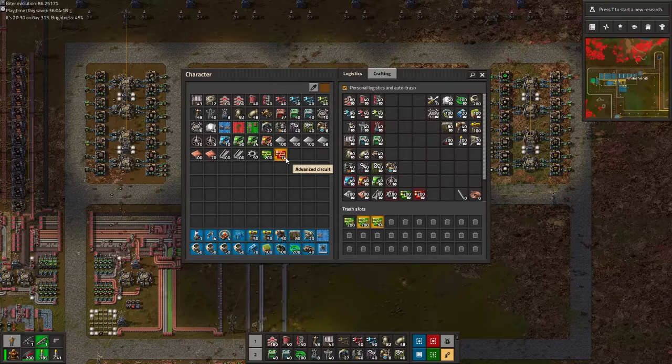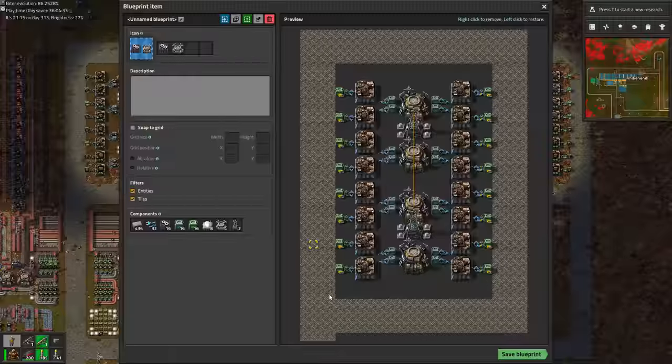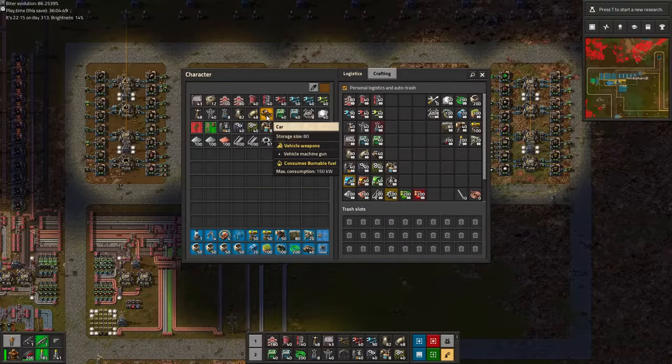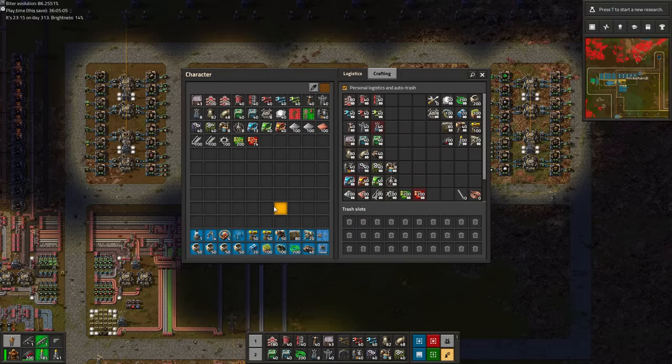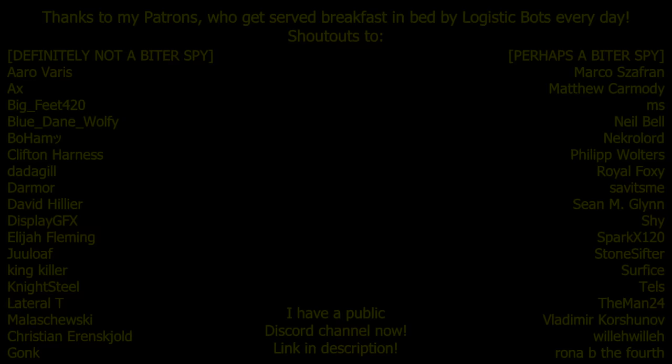And with all of that logistics fiddling out of the way, it's finally time to continue working on the main bus — not only to work towards getting science going again, but also many of the hardware in the manufacturing block require ingredients more advanced than green chips and iron gears, like engines, red chips, plastics, basically the whole series of intermediate products. For that, there is a time and a place. The place is right here, but the time is next time.